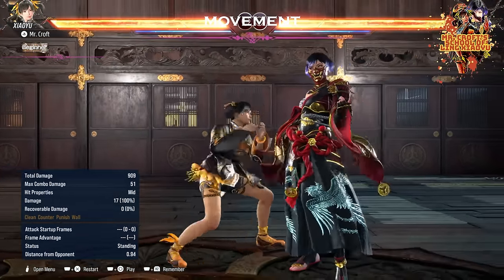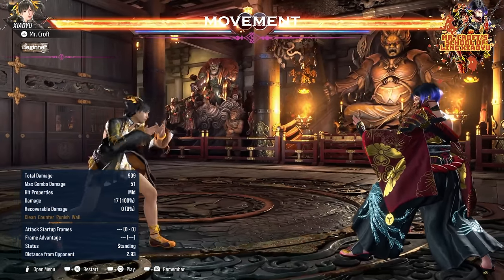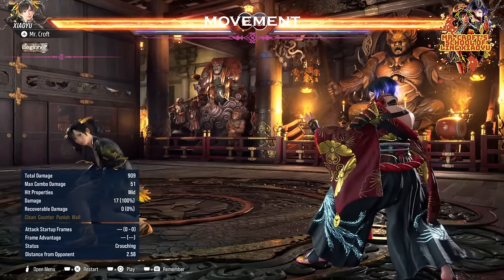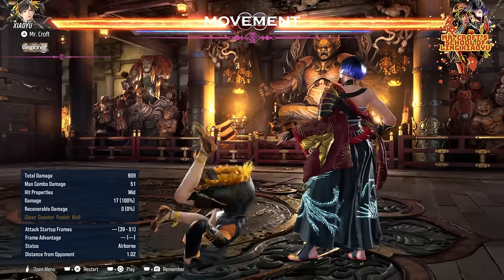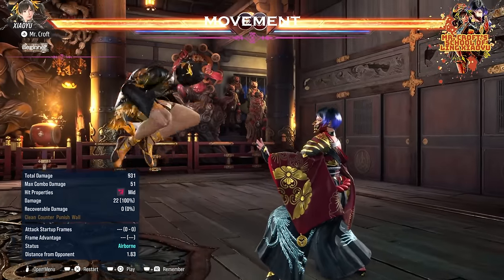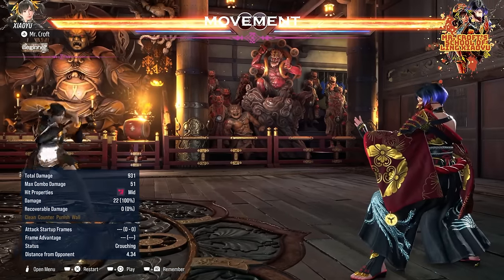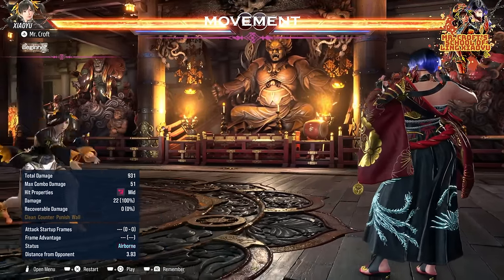A lot of these options transition into each other, and that is why Xiaoyu can look very crazy while dancing around — she has so many options that you can actually combine them. Which is in my opinion very, very fun, and if done right it can actually help you out and create opportunities to whiff punish your opponent. That is something Xiaoyu has as an option that not a lot of other characters have.